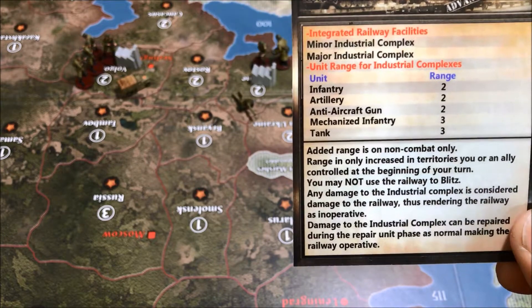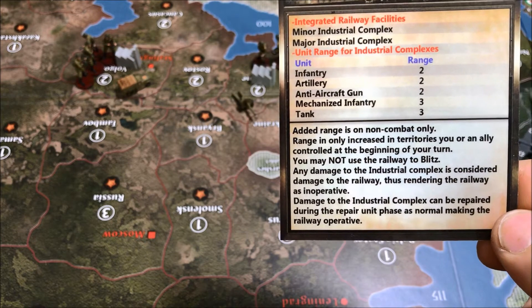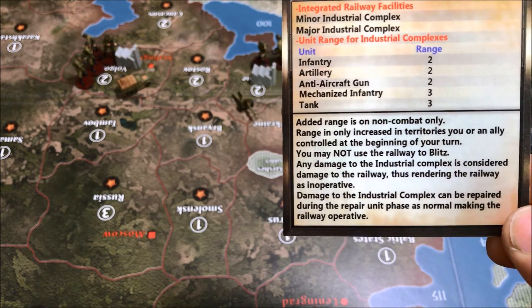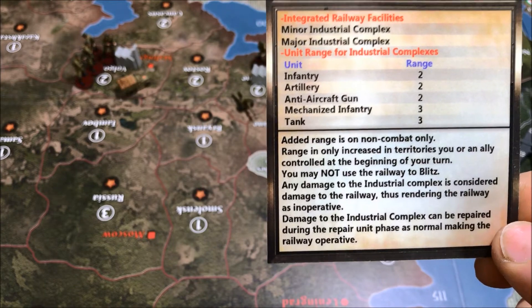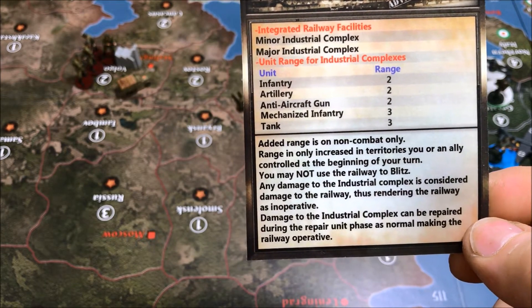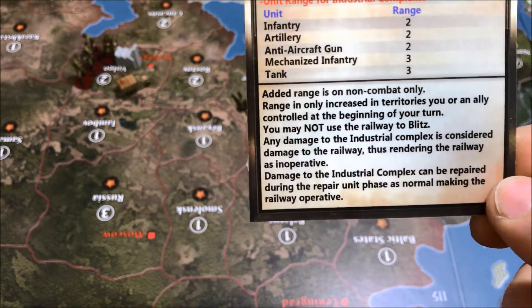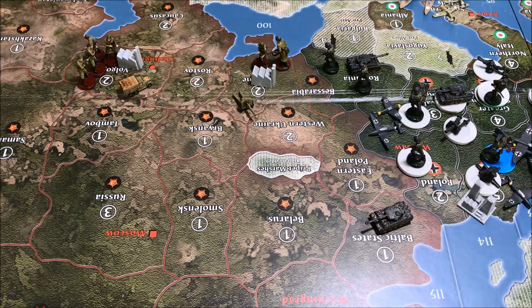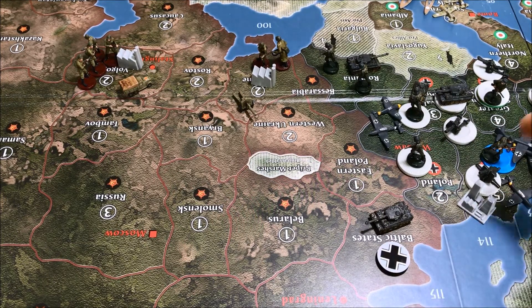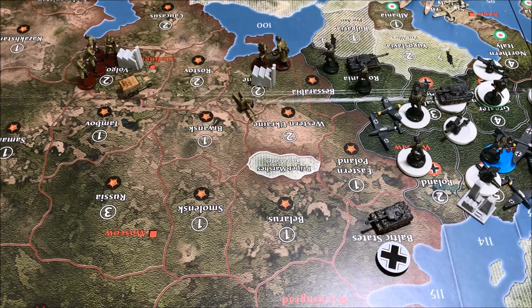So everybody's range is upped by one if leaving from an industrial complex. This added range is on non-combat movement only — basically it's to help you relocate your assets, not for attacking. You don't own the enemy's railway, so you can't use it to move into enemy territory. Also, you can't capture a territory in combat and then use the railway in non-combat that same turn — you have to own it at the beginning of your turn to use the full benefit.